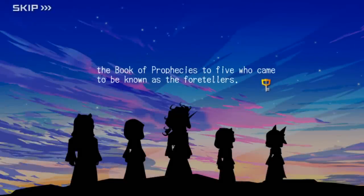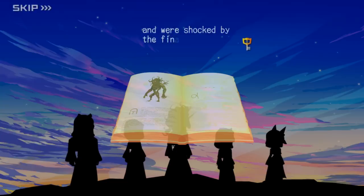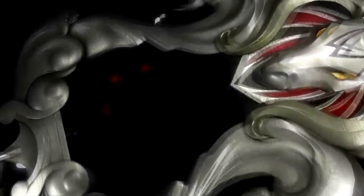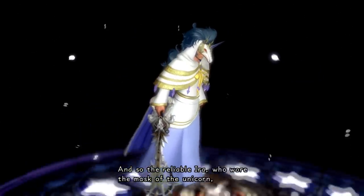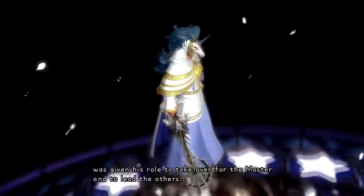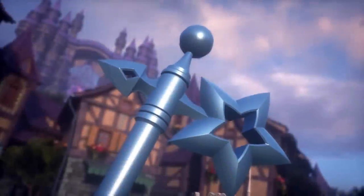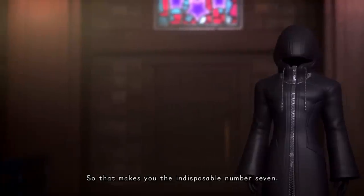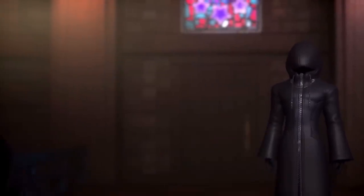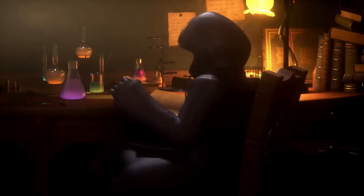Using this knowledge, he has written a book of every event that will happen up to the Keyblade War, and distributes one copy of this book to five of his apprentices. These five will be known as the Foretellers, and become the leaders of five Unions. As the chosen ordinary citizens gain their new Keyblades, they align themselves with one of these five Unions under the instruction of their Union Leader. This is where our story as the playable character of Kingdom Hearts Key begins, but we have a few more things to cover first.